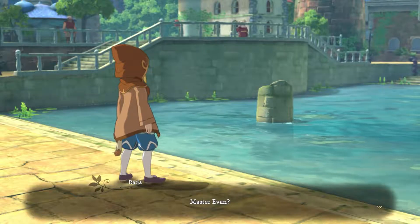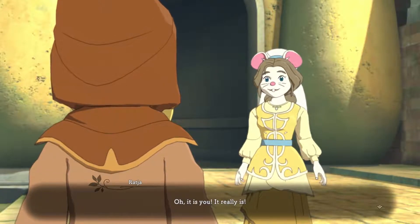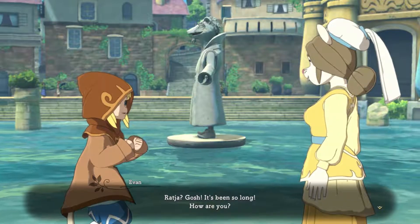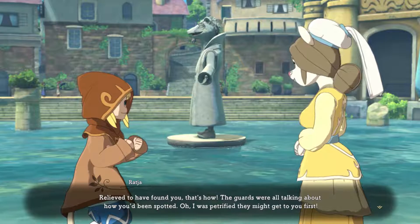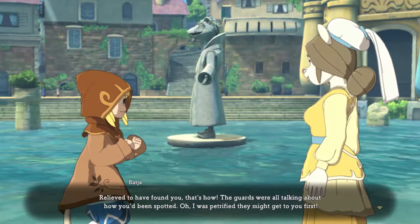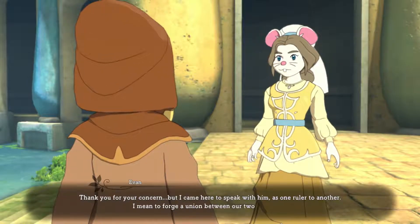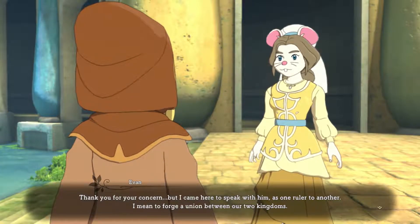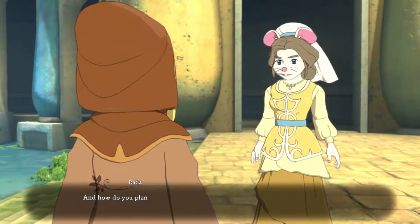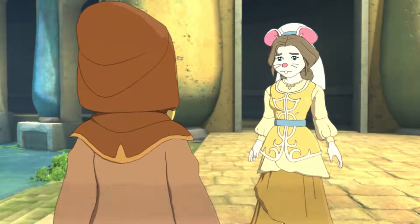Master Evan? Oh, it is you. It really is. Roger? Gosh, it's been so long! How are you? Relieved to have found you. The guards were all talking about how you'd been spotted — I was petrified they might get to you first. You mustn't stay here any longer. King Mousinger has ordered your arrest. Thank you for your concern, but I came here to speak with him, as one ruler to another. I mean to forge a union between our two kingdoms. The borders are closed and the entire country is cut off from the rest of the world.